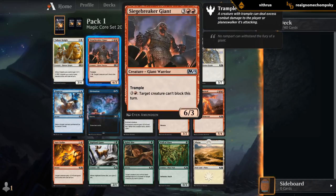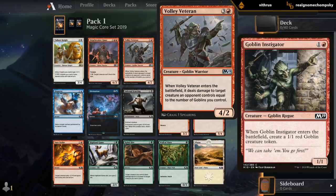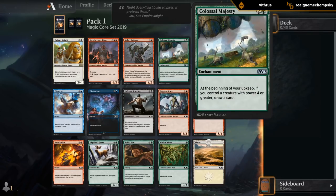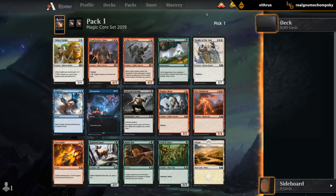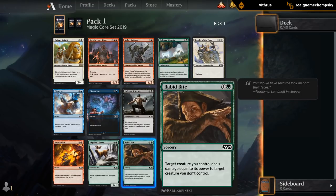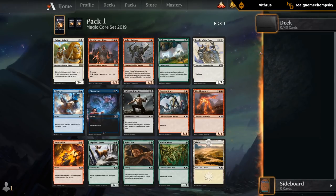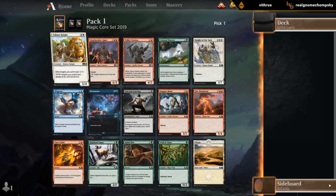I've got some decent uncommons. Siegebreaker Giant is good in aggressive decks. We've got Volley Veteran — not too many goblins, but it pairs well with the Instigator that makes a goblin token, so you get two goblins for one card. And Colossal Majesty as a potential card draw engine in green decks. Looking at commons: Divination as a nice 2-for-1, Rabid Bite as a good removal spell in green, and Bogger Brute, a nice creature for aggressive decks. I think it's probably still the rare. White is the best color in M19, so I don't really mind starting there. Let's take Valiant Knight.